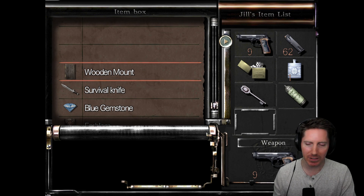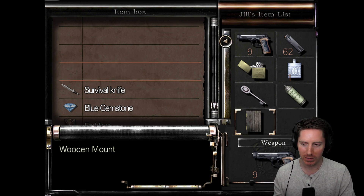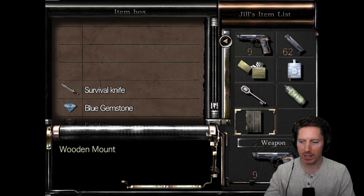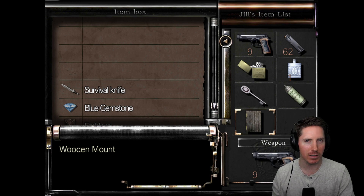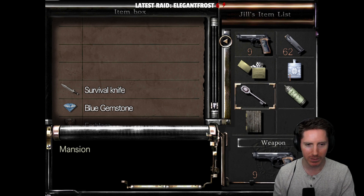I don't know that we need any of these items, except for the wooden mount. I think we should take the wooden mount, because we were in a room with a fireplace that we just started the fire, and I think I need this wooden mount to get an imprint of the map. There was a map of the second floor which I don't have yet, so we'll take that with us.